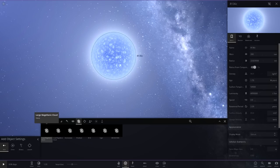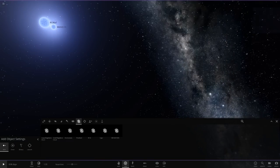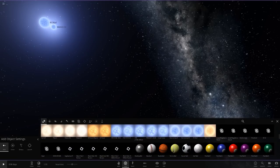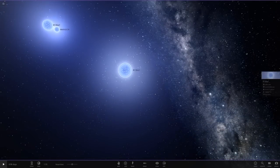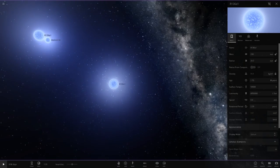This star R136C has a radius of 20 solar radii and a mass of 230 solar masses - a little less mass than the most massive star. So I'll set the mass to 230 and the size to a radius of 20 suns. Its luminosity is 6.5 million, so I'll set that in now.